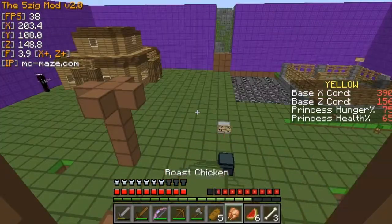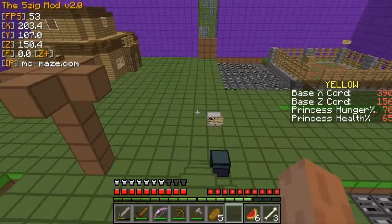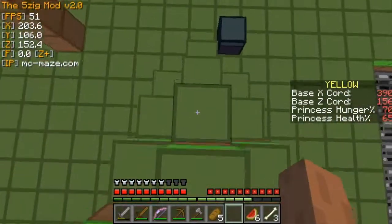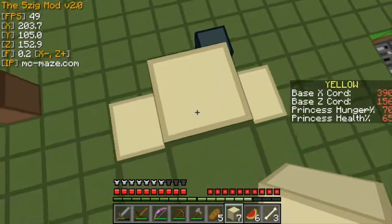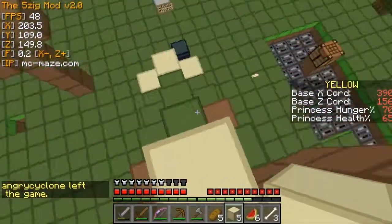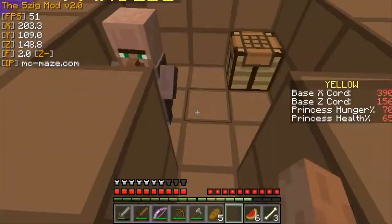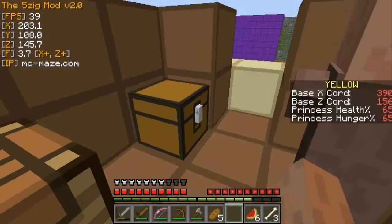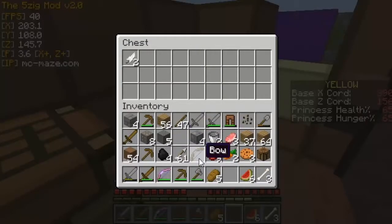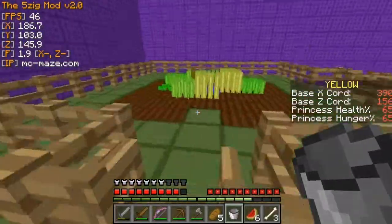I've got nearly full iron now — the only thing missing is the iron chestplate, but I do have a chain, so that's seven armor bars. I'm going to camp here for the night. I'm building a sand interior wall — grievers can go up one block but not two, so I make it two blocks high to prevent them getting in, even if a block breaks or they glitch. It's more of an insurance policy.